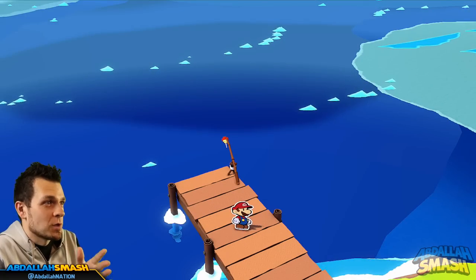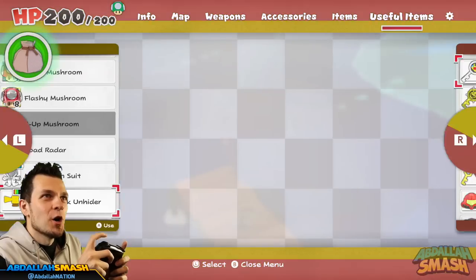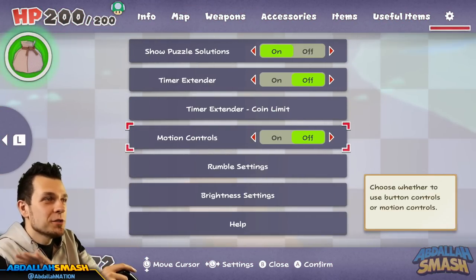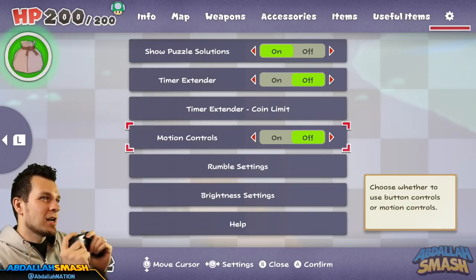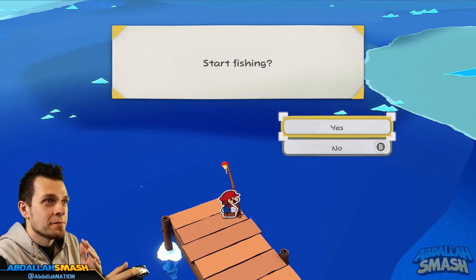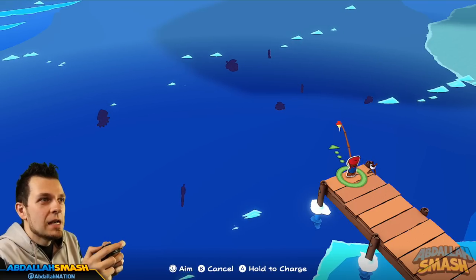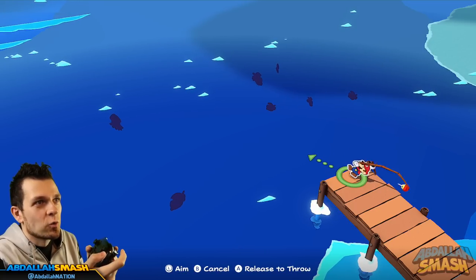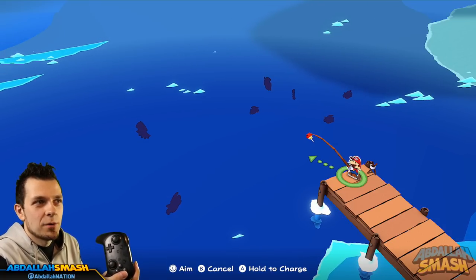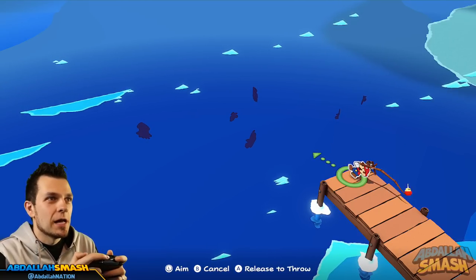Turn off motion controls right now. Go over to the menu and turn motion controls off — exactly like that, done. Because if you have motion controls on you've got to flick and move around, and in 2020 I don't think anyone likes motion controls. Now you have full reign of moving Mario in a circle, and it's really just pressing and holding the A button to go really far out there. If you didn't get it, just press the B button to reel it in. That's the basics of how to catch the fish.